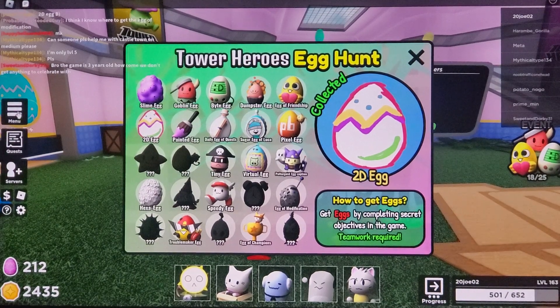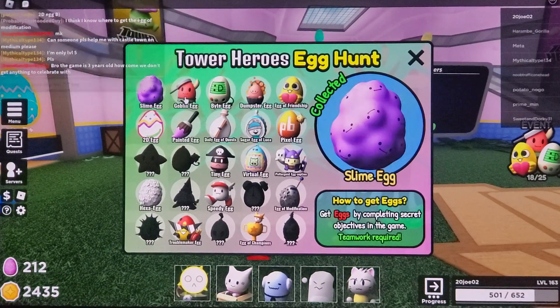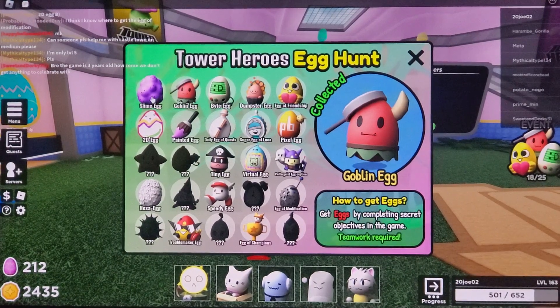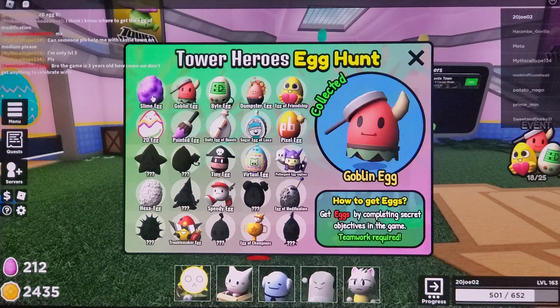You have to open up the Easter sticker pack and hope you get this one. And these right here — I think you can play any map and they will just spawn randomly.